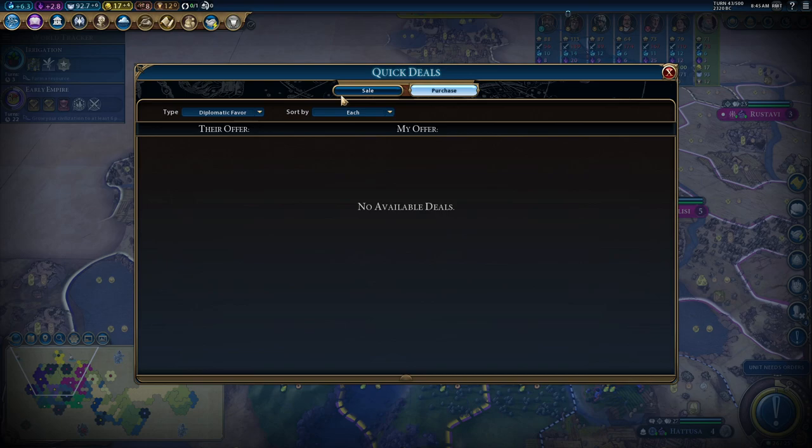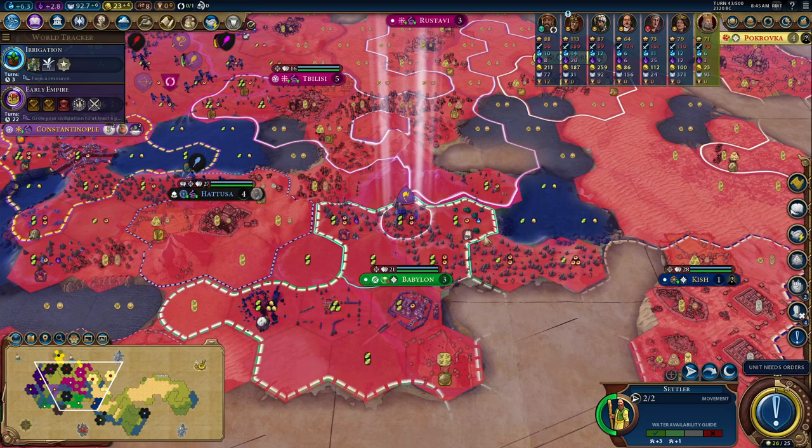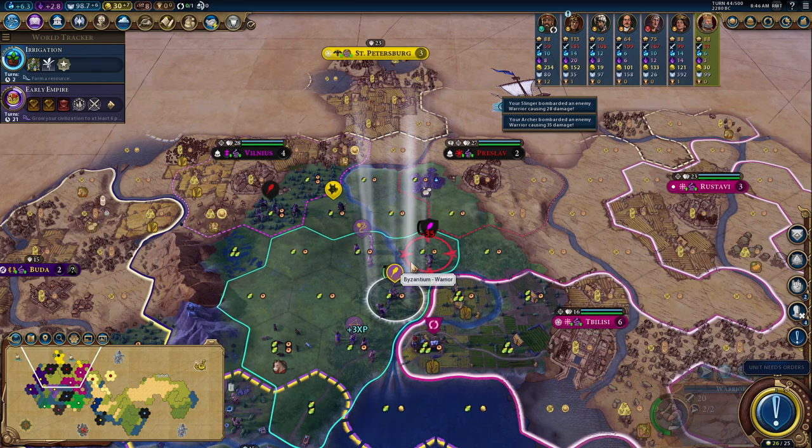Yeah it's a powerful strategy this one — a very very powerful strategy. You'll also see that Scythia are now selling diplomatic favor. They've got 12 but because they don't value it there's no world congress yet, so I can buy it for one gold. That's now mine and I can go see if anyone wants to buy it for more. My friend wants to buy it for three gold per turn — that is bartering. I absolutely love it. We should be able to get another kill here.